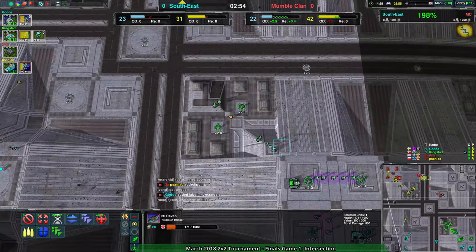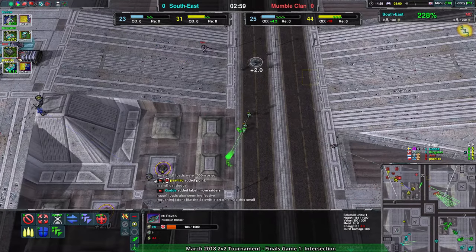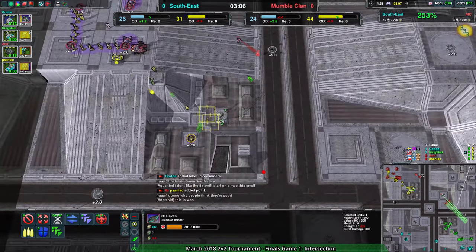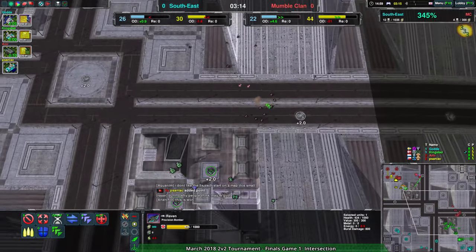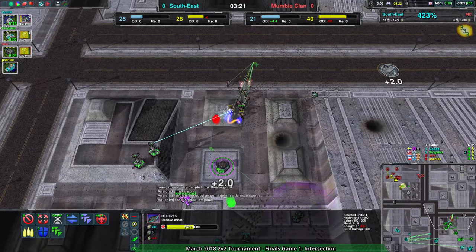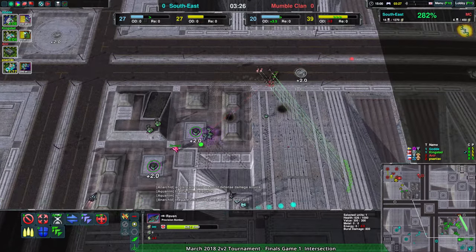I wonder if people are going to use Phoenix more because the Ravens have those issues against light units. They can barely catch Raiders — Raiders, they have to slow down a bit, and then the Raiders get so many shots at them as they try to approach. Whereas Phoenix doesn't deal as much damage. If you've seen Darts against Raven, the Darts would just slow them down — Darts haven't had that slow beam for a while, but now they have that again.